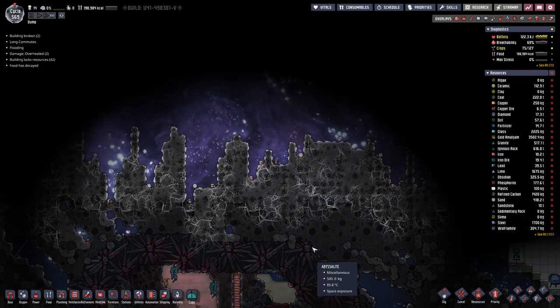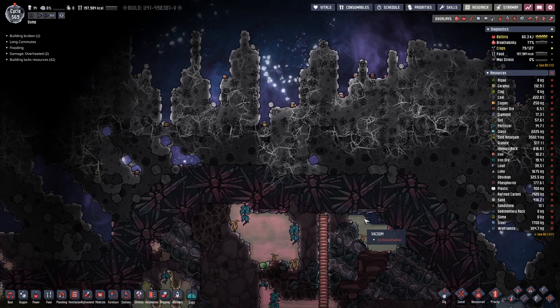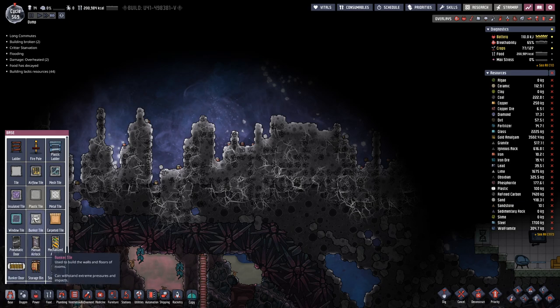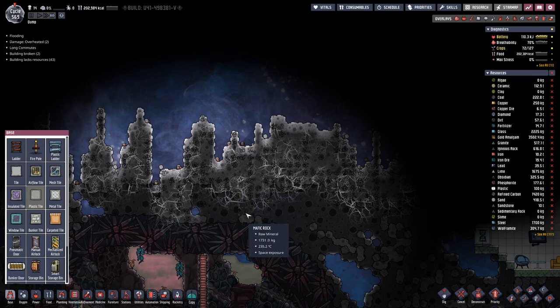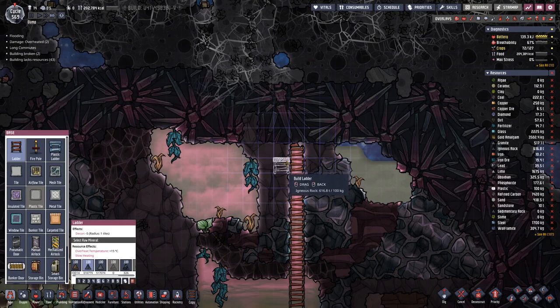So here we are progressing near the top. The thing is, as you just said, there are meteorites coming down which basically will destroy everything that we put on top of here unless it's a bunker door or a bunker tile. Bunker doors have the advantage that they can be open and closed, so we can have sky access below bunker doors when the doors are open. And sky access is actually important for what we want to build.